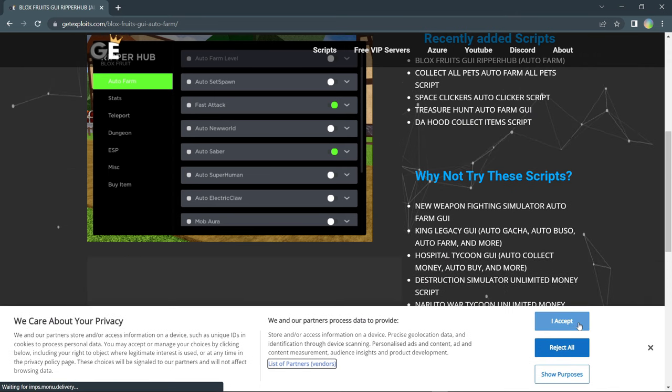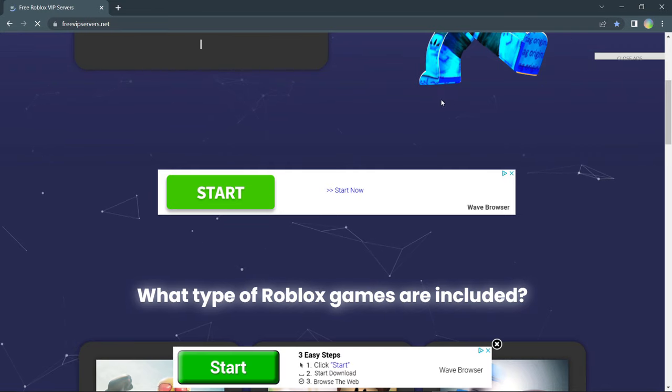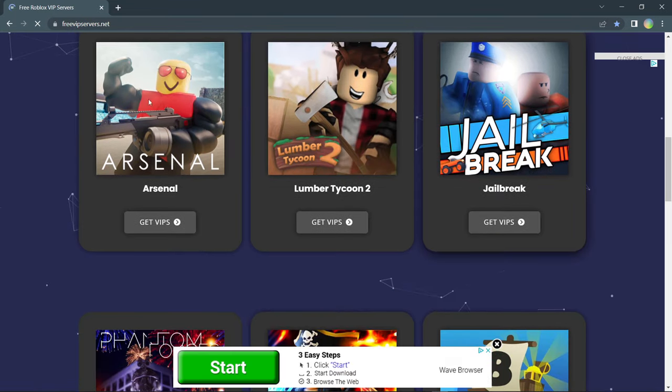Read up on it, get the script, and it will give you a text file. Copy it, paste it into whatever executor you use, then attach and execute it in a Blox Fruits game.